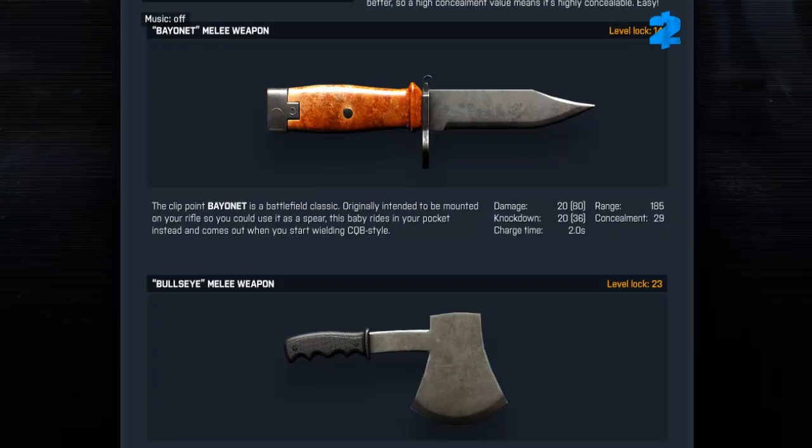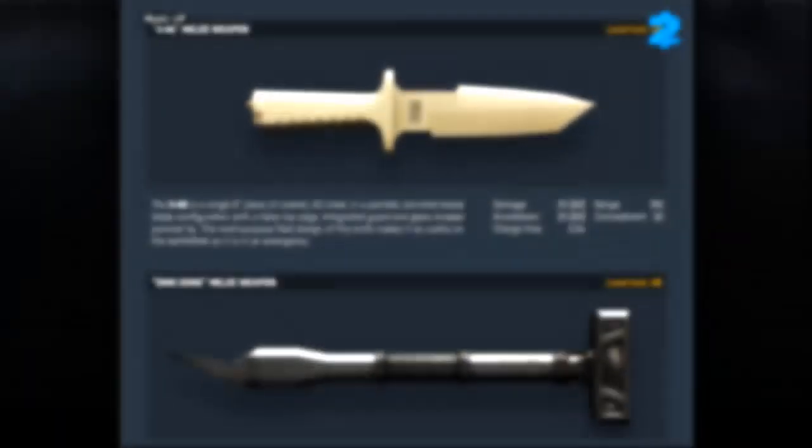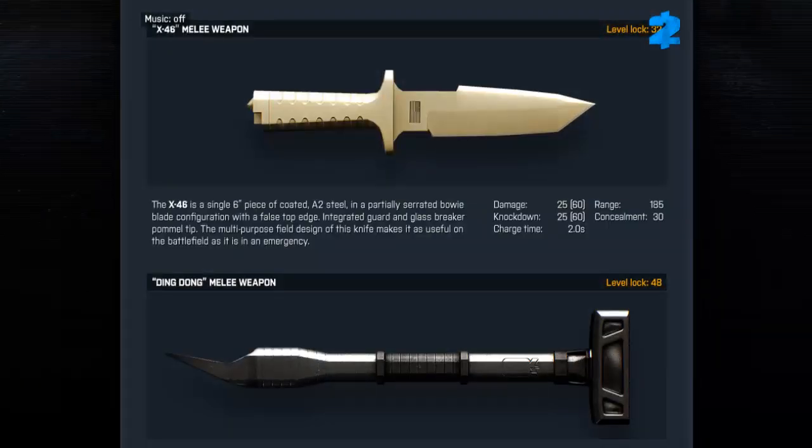The bayonet unlocks at level 14. It is a clip-point bayonet and a battlefield classic — originally intended to be mounted on your rifle so you could use it as a spear, but this baby rides in your pocket instead and comes out when you start wielding CQB style. The Bullseye melee weapon unlocks at level 23 and is a hatchet made from a single piece of forged surgical steel with a rubberized handle. The X-46 melee weapon unlocks at level 32 and is a single 6-inch piece of coated A2 steel in a partially serrated bowie blade configuration with a false top edge, integrated guard, and glass breaker pommel tip.